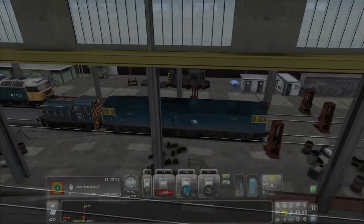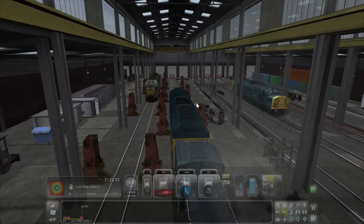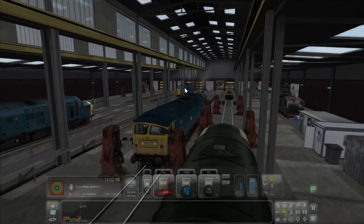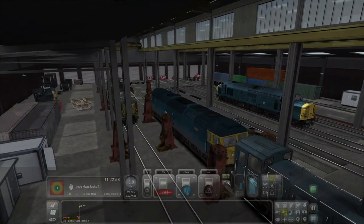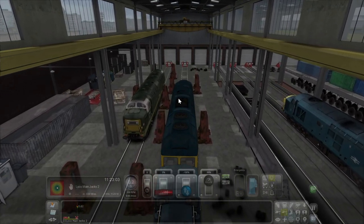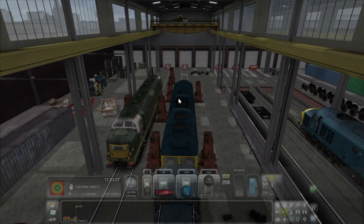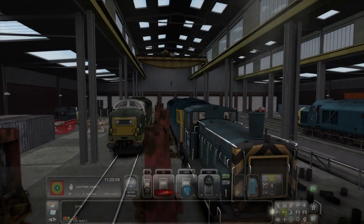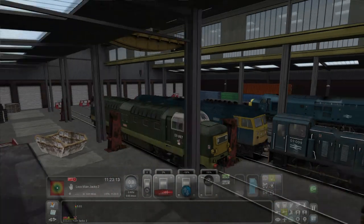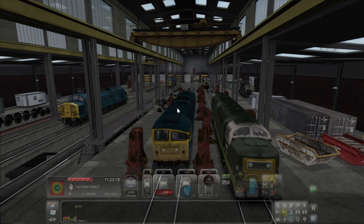And what was that back there? Class 47 large logo, Class 55 BR green, Class 37, Class 37. Cool. And now I can just stop right here and stop the engine as well. For some reason the exhaust is still there — oh, I think that's those two engines going off.